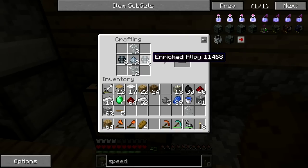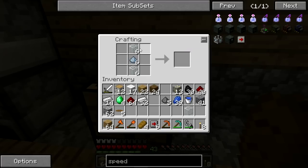I did this wrong — we're going to need 24. I made 12 actually. We need to get more enriched alloys. 12 — with redstone in like so. We're going to put two, two, two, two.